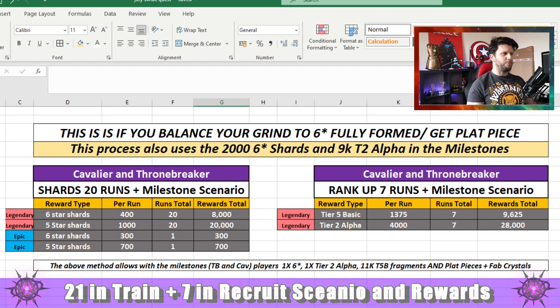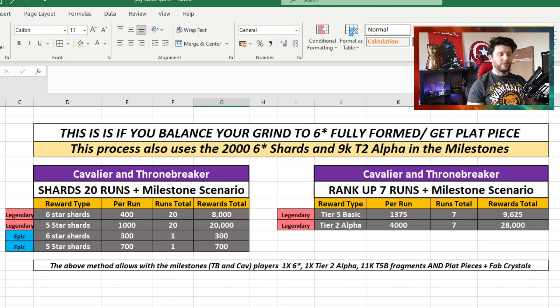Here's the most interesting scenario - I refer to this as the mixed 21 to 7 run. It's a bit of a weird thing, so bear with me. Essentially it is 20 runs, and this benefits Cavalier and Throne Breaker - 20 runs in Recruit, one in Epic, and seven in Train. This balances the 28 runs because you won't be getting those two additionals, just doing 28 runs flat. This is you collecting the platinum pool pieces as opposed to the extra clubs.